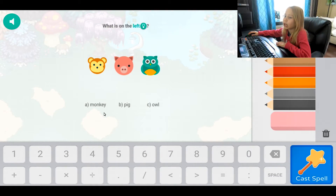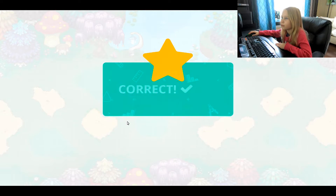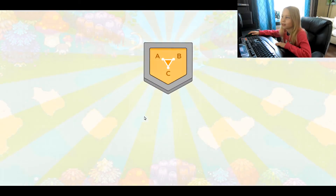What is on the left? A monkey. Correct. Skill complete. Location. Okay, I think I've already completed that skill. That's good.